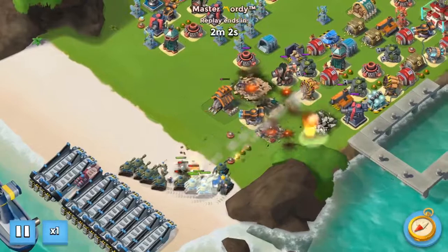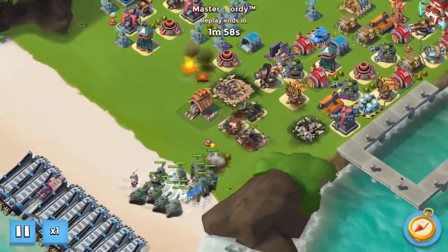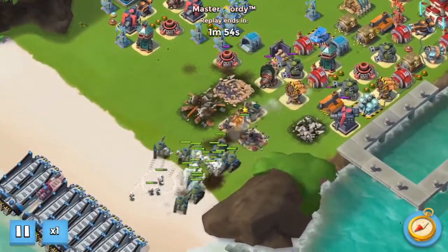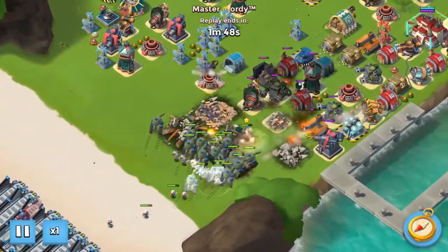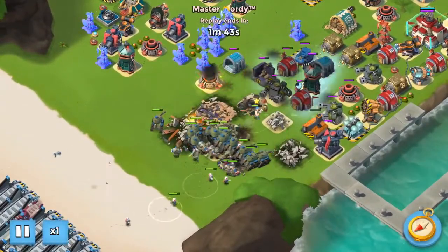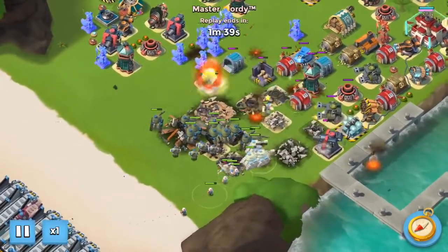The troops we used are five boats of Tanks, two boats of Grins, and one boat of Medics — so Tank, Grin, Bullet, Medic. We go ahead and shock the Shock Blaster and just let Bullet be in front and do its thing: Bullet taking the Sniper, the cannon fire, pretty much everything.